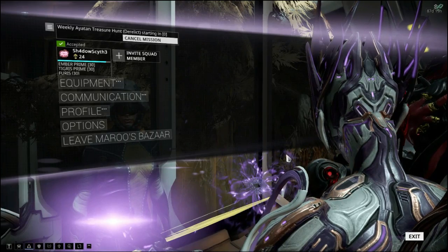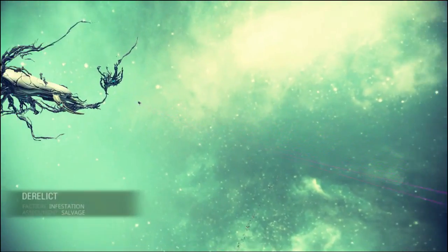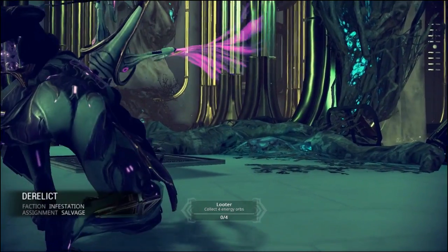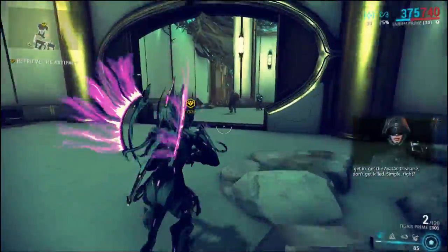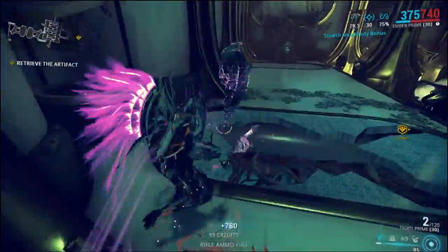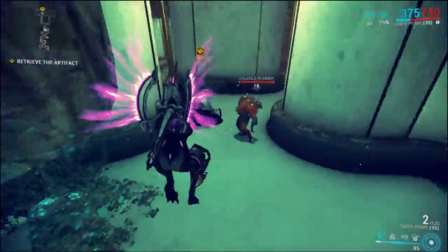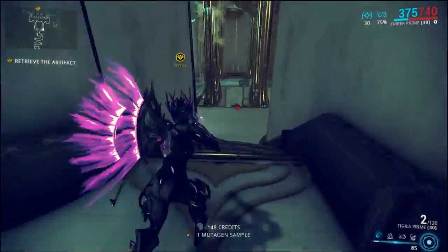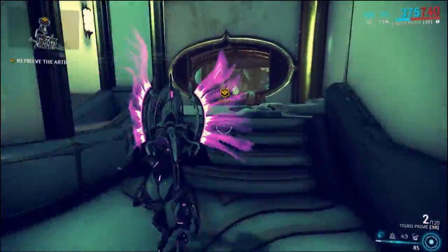In order to summon these, you have to first go out and kill the Teralyst. After which, I believe you need just the regular Eidolon Shard in order to summon the Gantulyst, and you may need the Brilliant Eidolon Shard in order to summon the Hydrolyst. I'm not 100% sure how you actually go about summoning these, because I haven't had the chance to fight them myself, so that's something I'll need to dig into more.